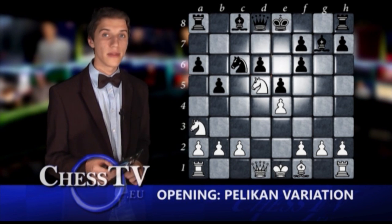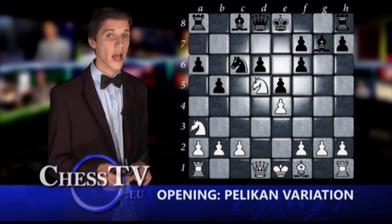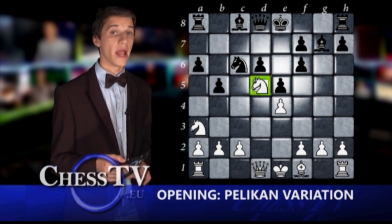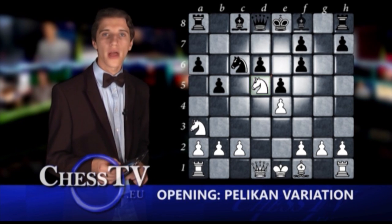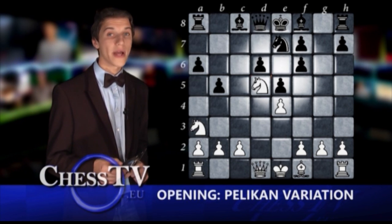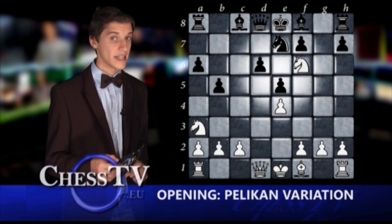Later on, bishop to g7 has become more popular. The plan behind the bishop move is to enable the possibility to play knight to e7, removing the powerful white d5 knight before playing f5. If knight to e7 is played before bishop to g7, white can take on f6 with the knight, ending the game since it is checkmate.